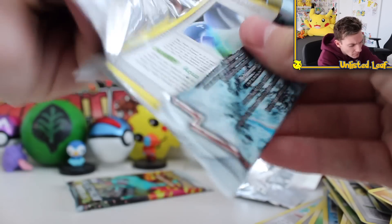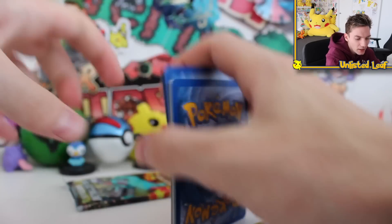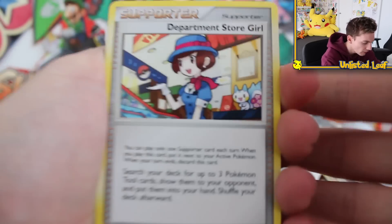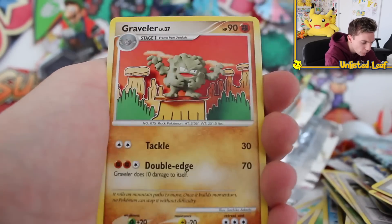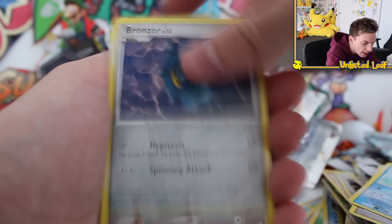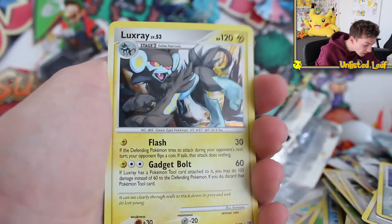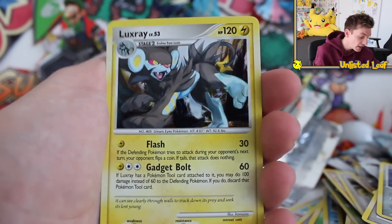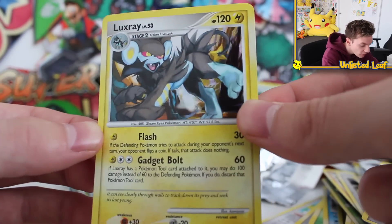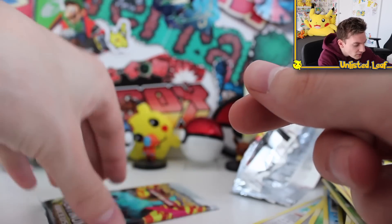Second-to-last booster, guys - this time it's the water slash ice type Arceus. Let's just hope for a Level X card to finish off this absolutely incredible booster box. We've got an Omnimite, Gold Pin, Trico, Grovile Reverse, and a Holo Luxray! At least we're pulling more holo cards - they are pretty rare in this type of set. That's card 99 - 5 out of 99. Luxray Holo.